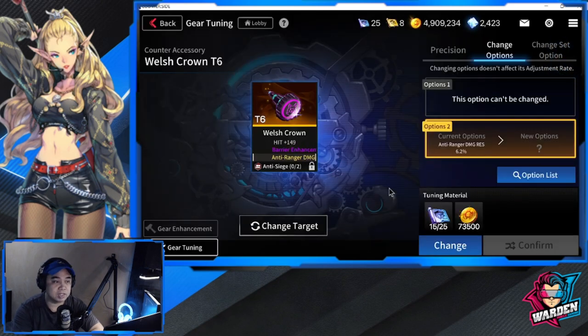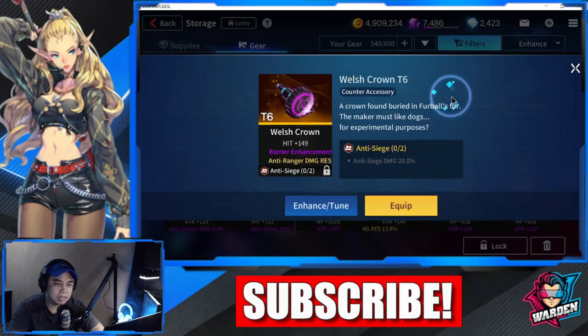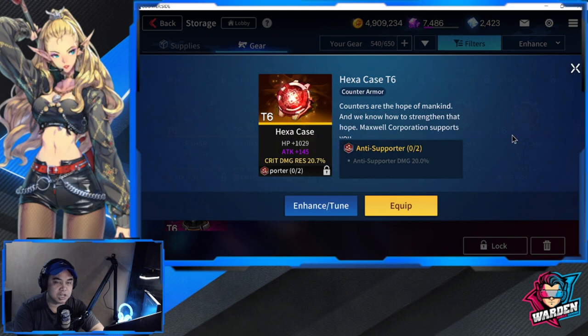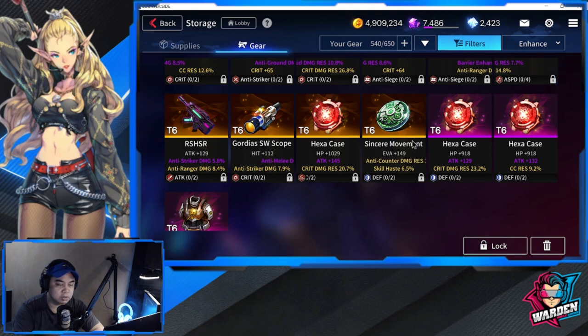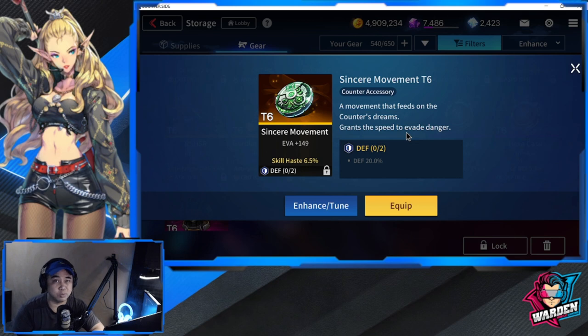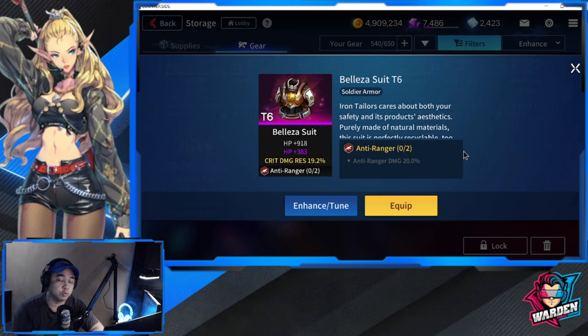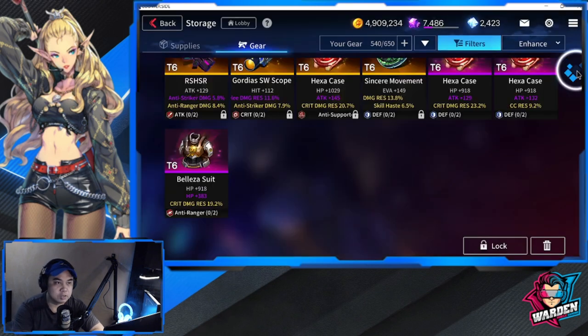These two gears are actually tied to the Furball's Fur event, where we had to attack a boss dog. One is the Hexa Case, which can be farmed in the game, and the other is the Sincere Movement, which just dropped this week in terms of availability. The third one we'll cover is Belia's Suit — I'll show you where to farm it in the game.